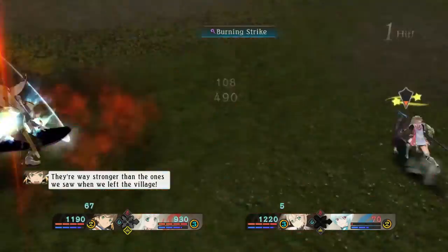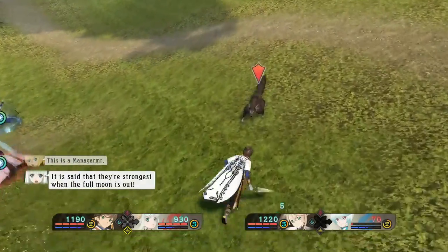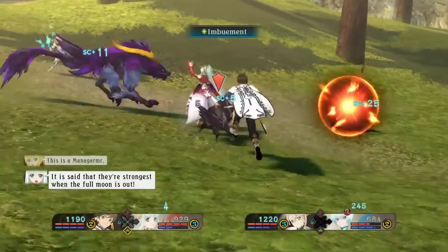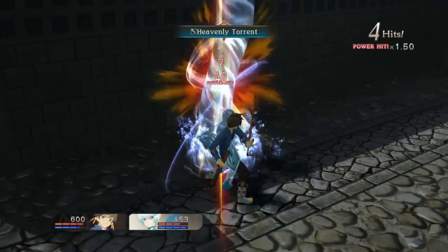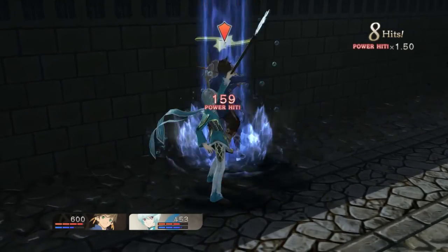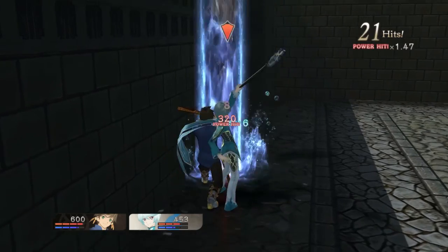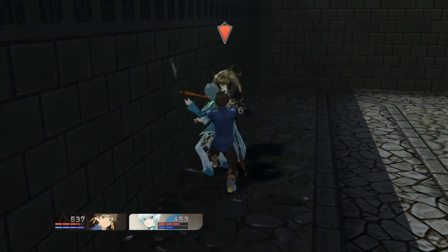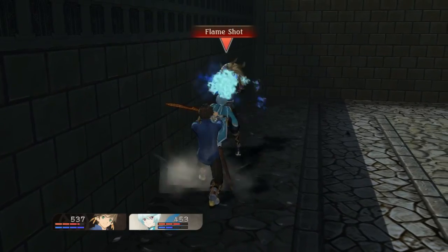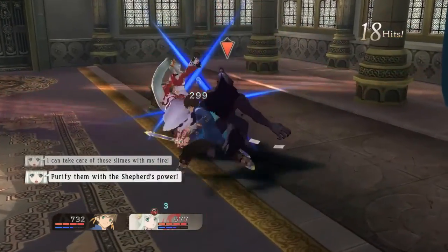The Tales games feature a real-time battle system which is slightly tweaked in each title. The biggest change in Tales of Zestiria is the rechargeable SC bar. SC, kind of like magic points in other games, is what lets you use spells and attacks, known as arts. Instead of having to use healing items to restore them, you just stop attacking for a bit and they regenerate. This encourages you to use your special moves a lot more than in the other games in the series.